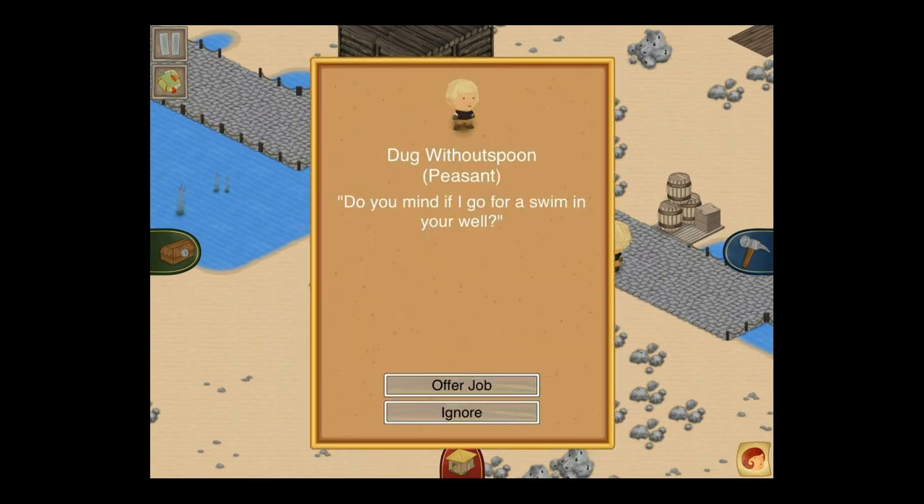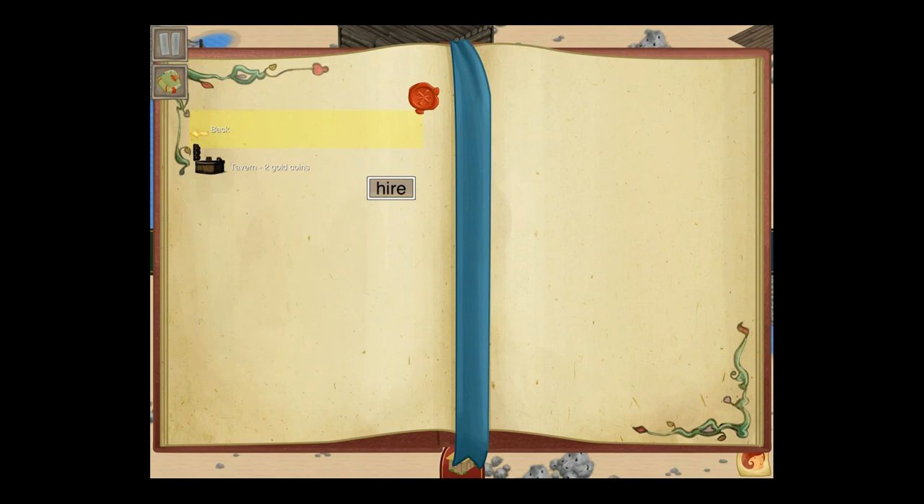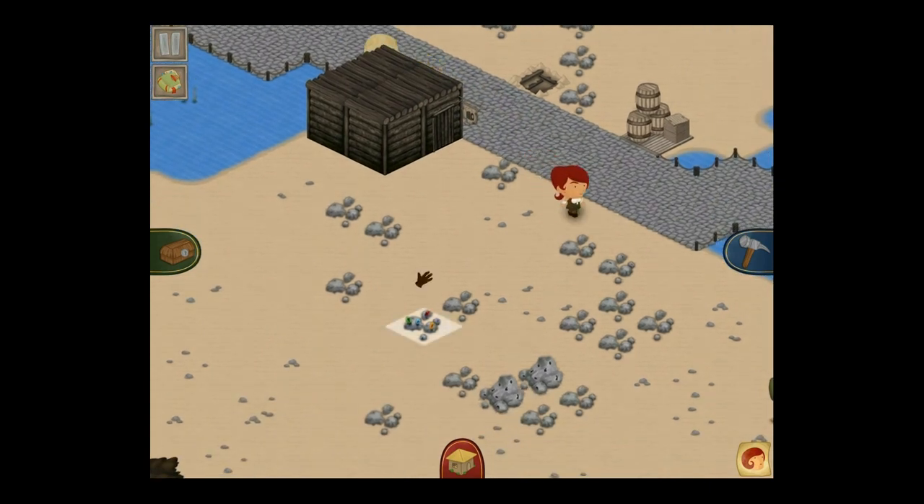Then go and select a peasant, offer them a job as a tavern, once you have two gold coins. I'll leave it there and celebrate the end of this Let's Play by pilfering all of those gems. Thank you very much for watching.